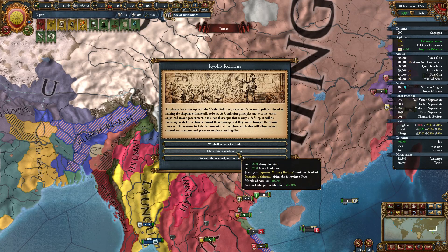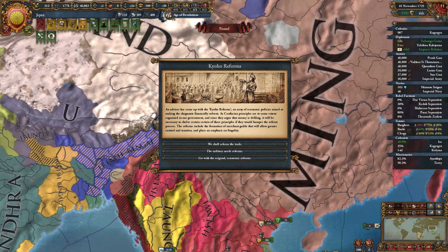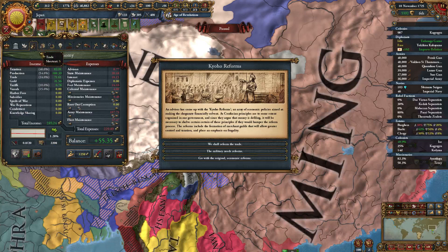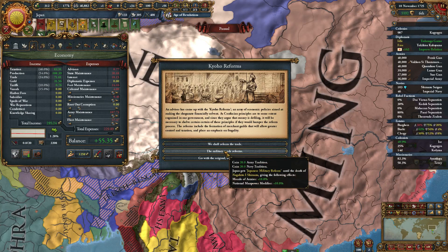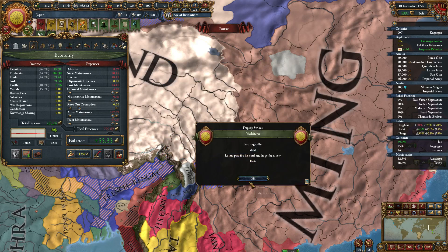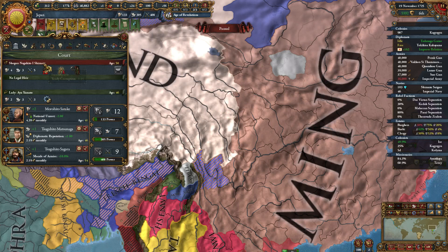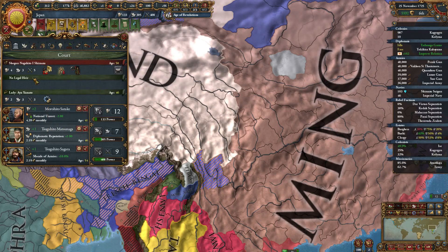Army reform and morale, global trade power, or tax. I'm tempted to do the military one. My heir just died — that could be a bit of an issue. We need an heir. We definitely need an heir.